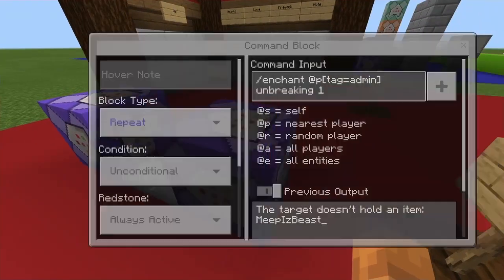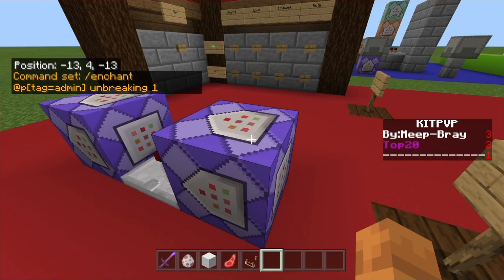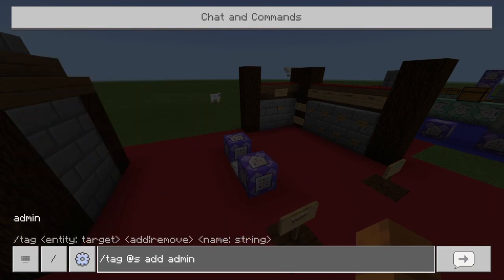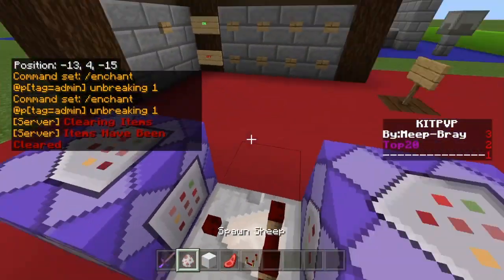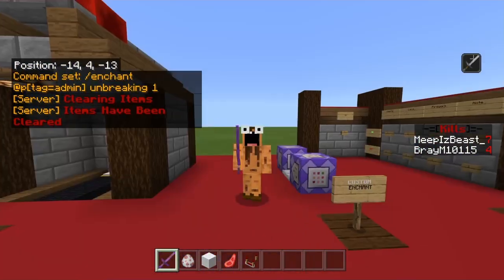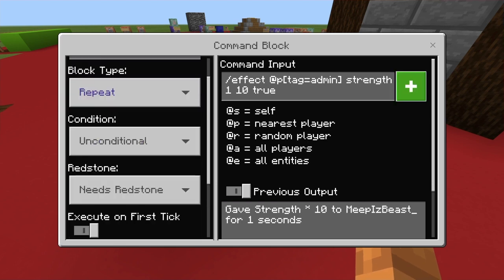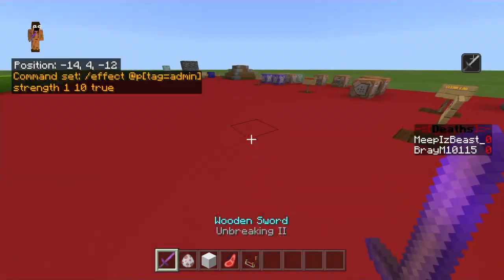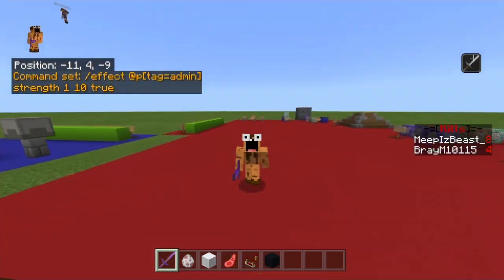This is only two commands with a comparator in the middle. The first one is: enchant @a[tag=admin] unbreaking 1 — repeat unconditional always active. The second one: repeat unconditional needs redstone — effect @a[tag=admin] strength 1 10 true, which gives strength 10 for one second if you're holding the piece of wood that can be enchanted with unbreaking. So that's the ninth command — the custom enchant. That one's actually pretty useful for people that are annoying on your server.